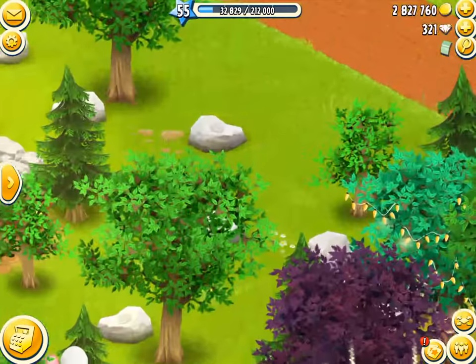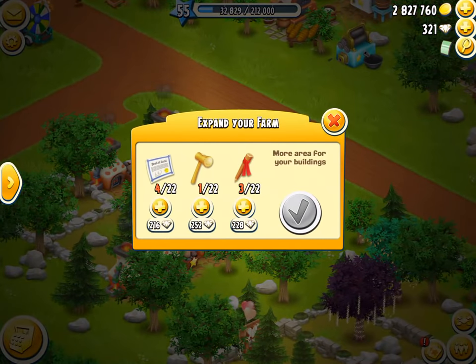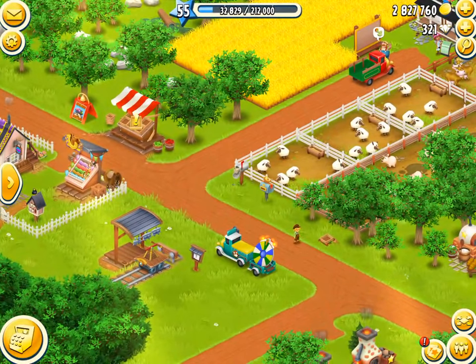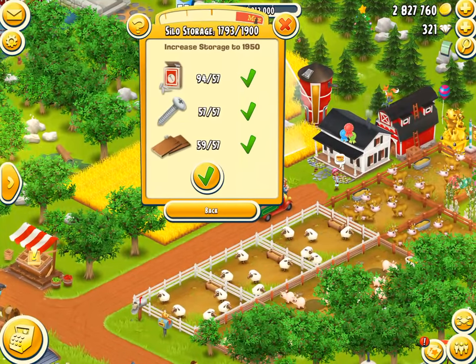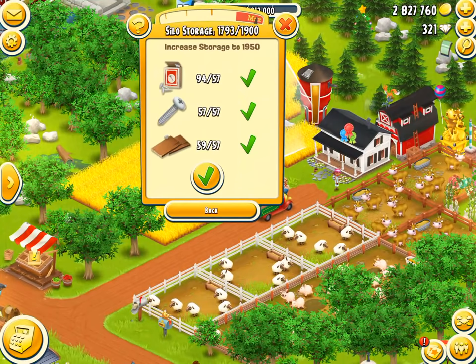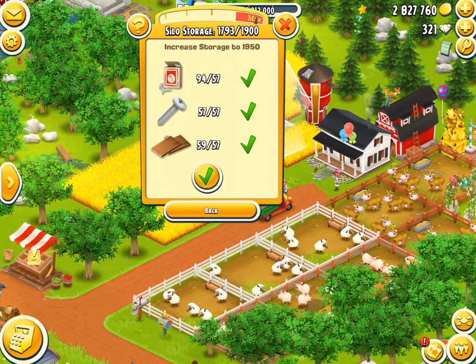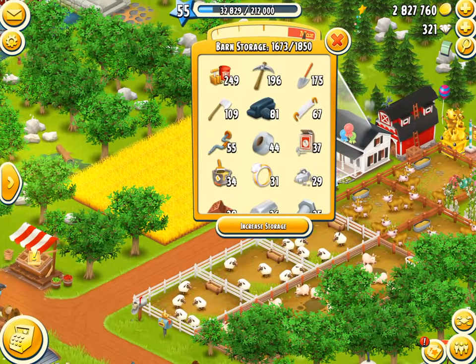I also upgraded some space right here, so currently I'm really low on these, which is kind of good. I'll also be collecting a whole heap of visitor rewards. So to start it off, we will increase the storage silo to 1950 — 3, 2, 1 — and boom, there we go! That beautiful barn storage, lots and lots of space now.